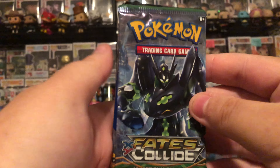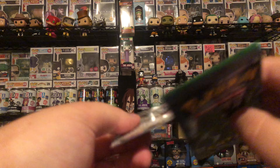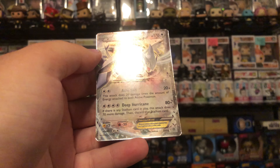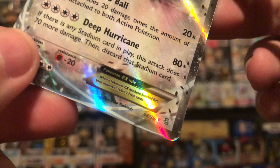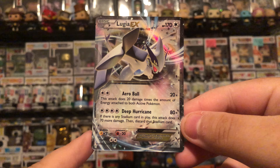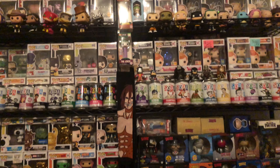So let's see what we got. What is the Sun and Moon pack? Let's see what we got. We got a Lugia EX. Not too bad. What is that set? I think that's Steam Siege, but I'm not 100% sure. Very, very nice card. A little bit of damage, but still a very nice card.